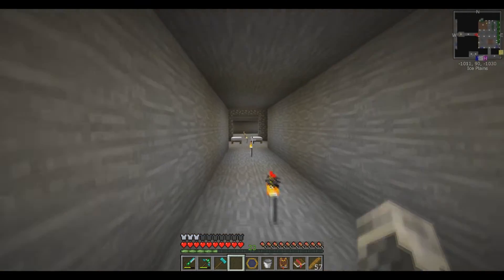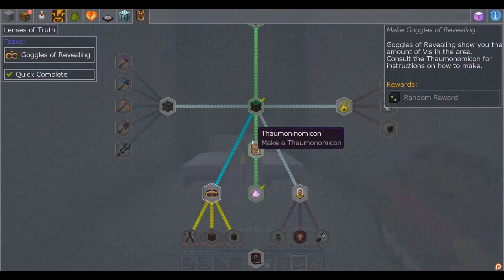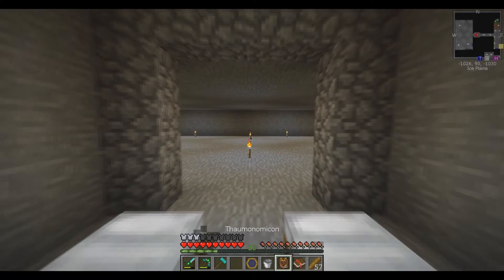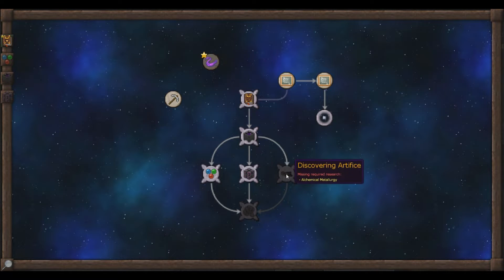Alright, well, let's see where we are at with Thaumcraft. I want to make goggles of revealing. How do I do that? I think I have to go into discovering Artifice. So I have to learn more Artifice stuff? Alchemical Metallurgy? Okay, Alchemical Metallurgy... what was this?